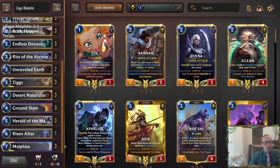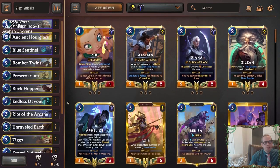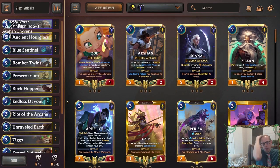They had Trinket Trades, Peddlers, and then one Teemo to hit and double it up, and one Karina to activate. Amazing hand. Good job, opponent.